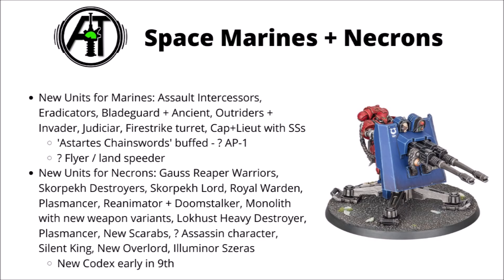The Re-Animator and Doomstalker are War of the Worlds-style walkers — one very much a repair-functioning machine with some ranged damage output, and the other packing a Doomsday weapon. There's a new Monolith armed with various different weapon options, where it can replace its Gauss Flux Arcs with what look like Tesla weapons. Then we have Lokhust Heavy Destroyers, done in the same style as the old Destroyers but massively upscaled, armed with either an enormous Gauss weapon or an Enmitic weapon.